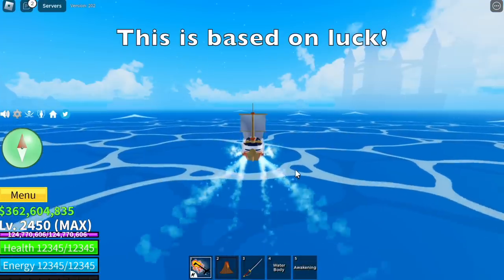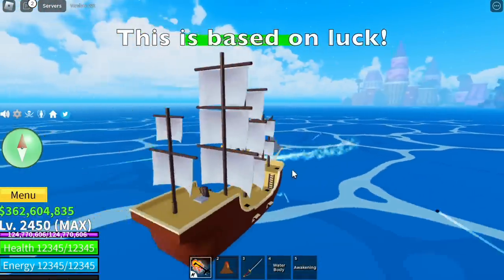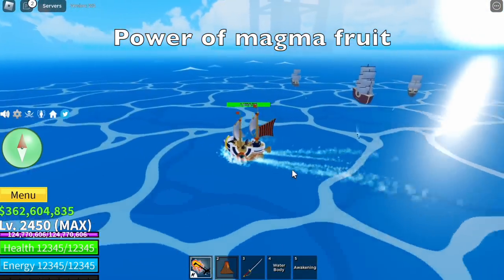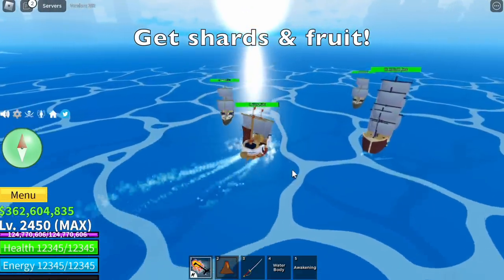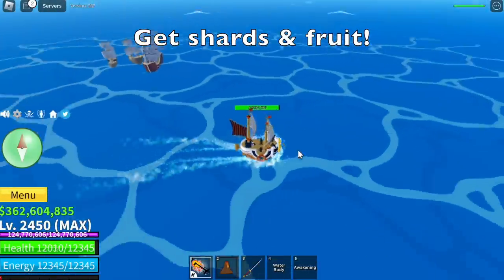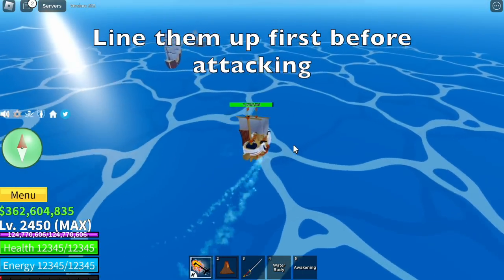This is based on luck. Check this out guys — the power of magma fruit, just in case you're going to fight ships. Actually, you're going to fight lots of ships. I'm just going to show you how to use it properly. You can get shards and fruit from this event in the sea. As you can see, I'm not yet attacking — I make sure that they line up before attacking the ships.